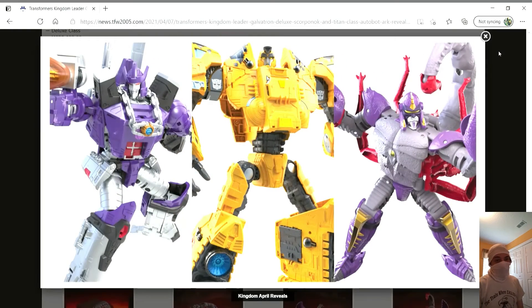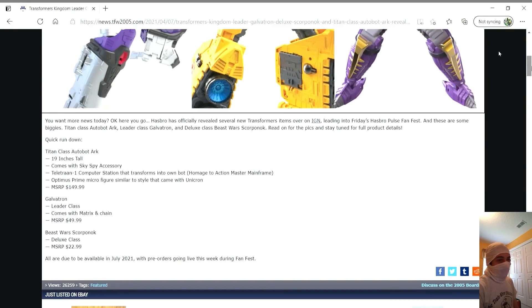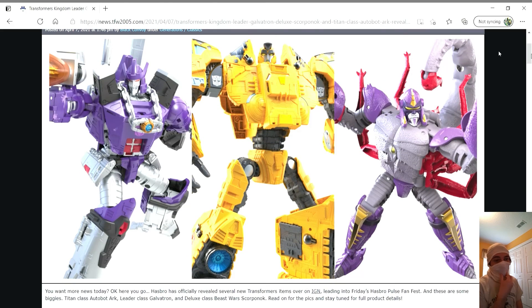These reveals are just really cool. I'm looking forward to the reveals we're going to be getting tomorrow — we're supposed to be getting Rhinox. I'm so excited about Rhinox, I've just really been awaiting his reveal. This is going to be really awesome. My poor wallet, but it's going to be awesome. I might still have to wait a little bit before I pre-order Rhinox and Scorponok, but hopefully I can get them. That's what we got for Kingdom Wave 3 so far — these are awesome reveals, and I'm just really loving Kingdom right now.